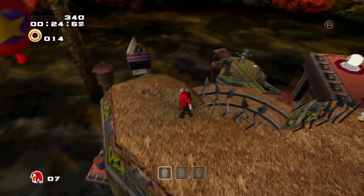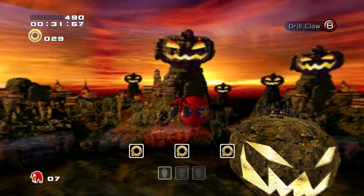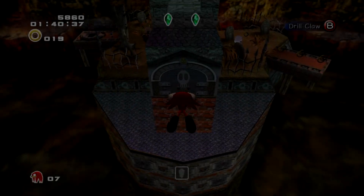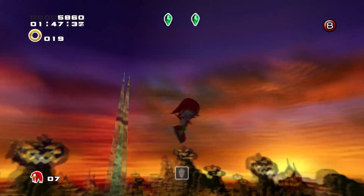Based off the way the stage is shaped, the level designers must have been given the name Pumpkin Peak instead of Pumpkin Hill, causing the stage to fall under the Peak description way better than the hill description. The Pumpkin Hill Chapel is also oddly missing its bell, implying that Eggman mistook the bell for a Chaos Emerald and stole it prior to our arrival.